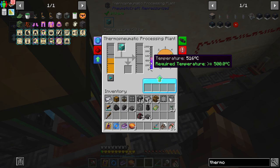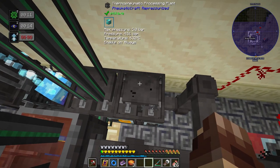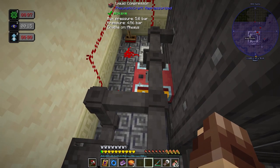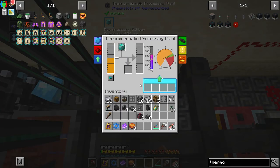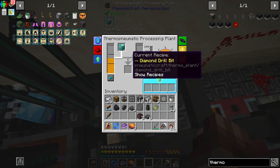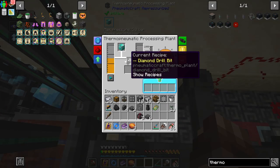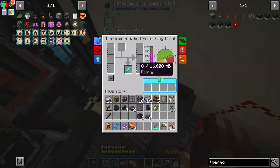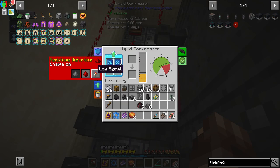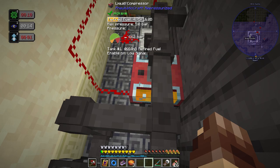We may have to go into the danger zone just slightly. Let's set it to always on. There we go, that's going to start running. We can always turn it off if we need to. Probably once it gets up to about 4.7 we could shut it off but it should be finished by then. There we go — there's our diamond drill bit! Setting this back to low signal so it stops running.